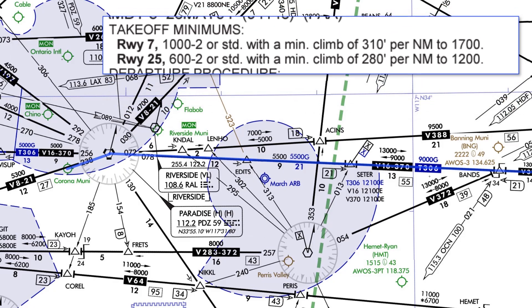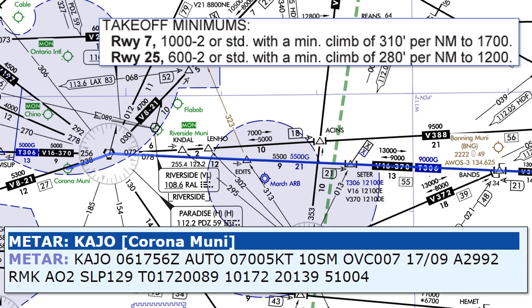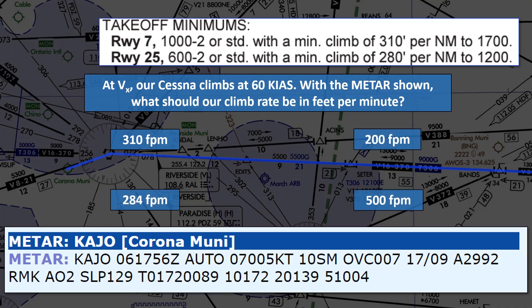Let's look at the takeoff minimums to see if we'll be allowed to do this procedure. Here's the current METAR for Corona. At VX — our best angle of climb speed — we climb out at 60 knots indicated; let's assume that's also 60 knots true airspeed. With the METAR shown, what should our climb rate be in feet per minute? Options: 310, 200, 284, or 500 feet per minute.